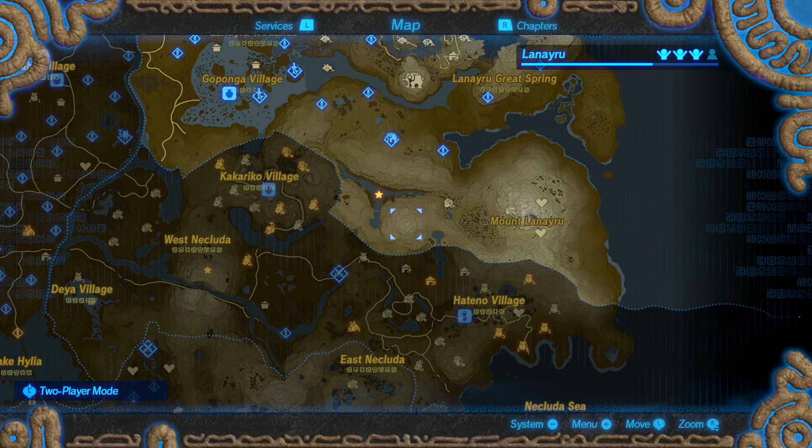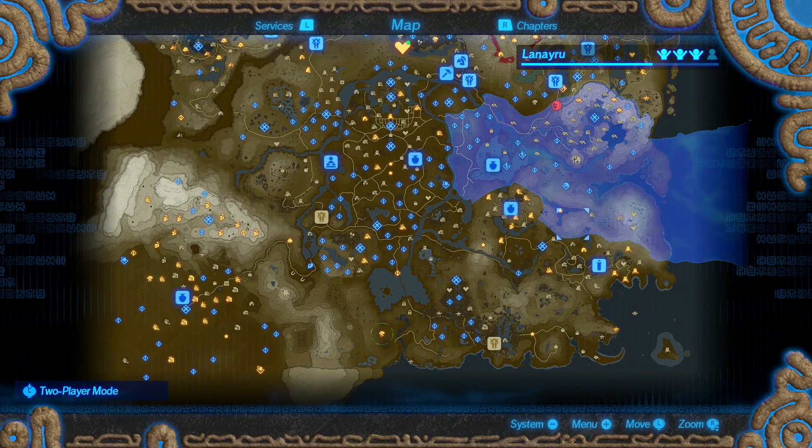Beating Calamity Ganon on top of this mountain will unlock the character for you, and then you'll be able to go about your day and do your quests and everything at ease, knowing you have the full roster of characters.